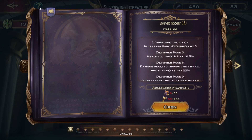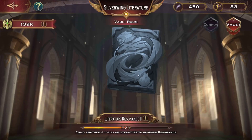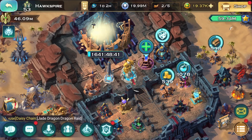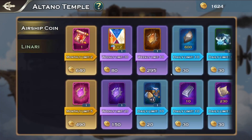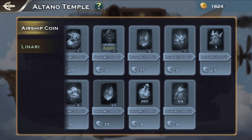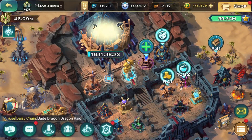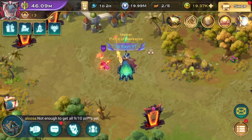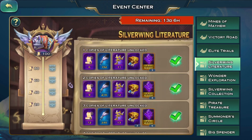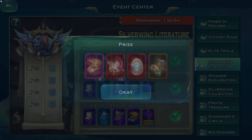We actually received a decent amount of these books and should be able to open the special book in about a month. You can buy these new materials from the temple, and you also get two of these books per month. You can buy new materials daily from the shop, so remember to do that every single day. There's also a new event — I completely maxed it on day one and received all rewards including around 24 custom boxes.